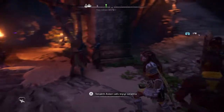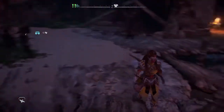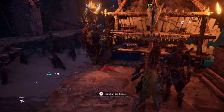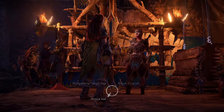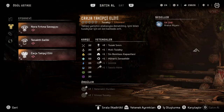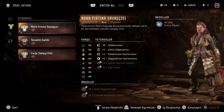Forbidden West dünyasında 6 tane efsanevi zırh var. Bu 6 efsanevi zırhın 3 adet kıyafet diye geçen zırhı buradan arena nişanı olarak satın alabiliyoruz. Gördüğünüz gibi 3 tane efsanevi zırh ve haritada da yerini göstereceğim.